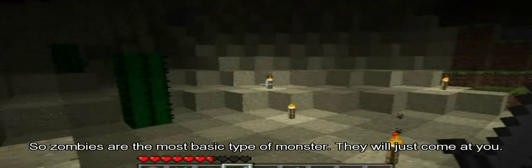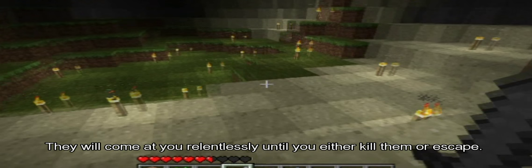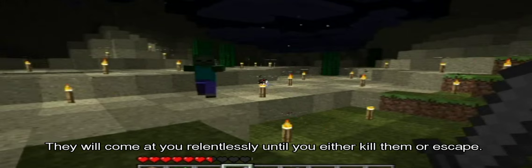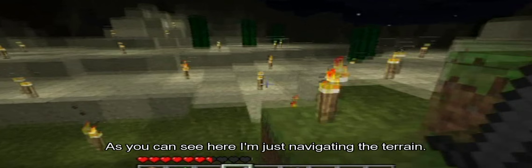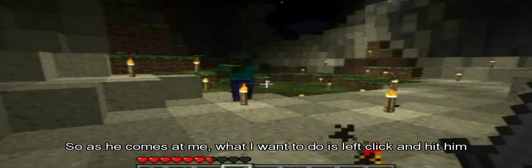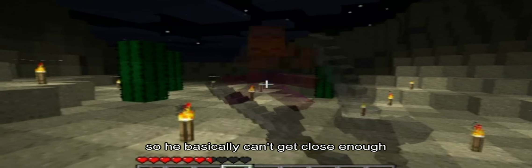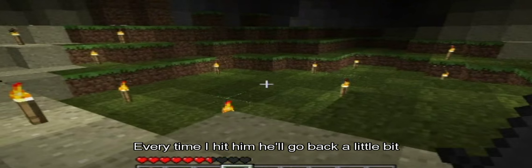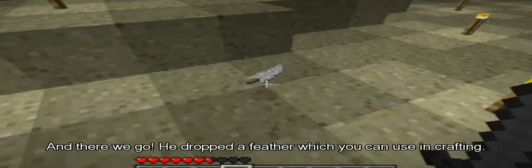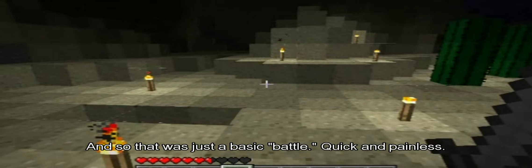Zombies are the most basic type of monster — they will just come at you relentlessly until you either kill them or escape. As you can see I'm navigating the terrain, and as the zombie comes at me what I want to do is just left click and hit him. He basically can't get close enough — every time I hit him he'll go back a little bit, and I want to back up after I hit him. There we go — he dropped a feather, which you can use in crafting. That was just a basic battle — quick and painless. It does require some quick navigation of the terrain.